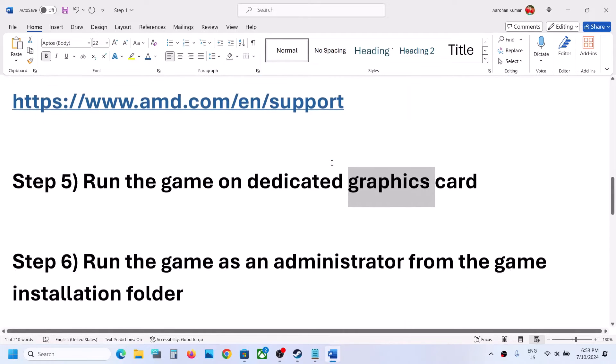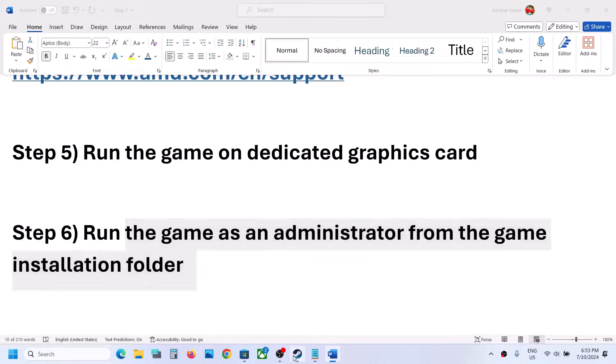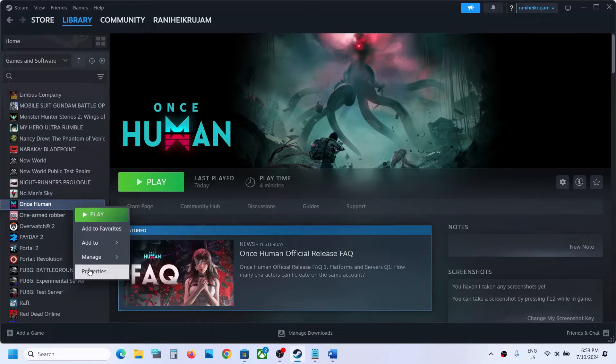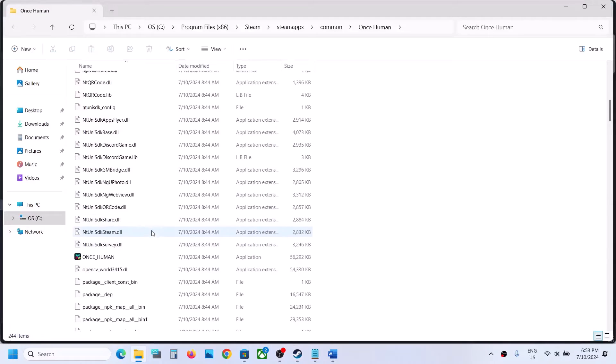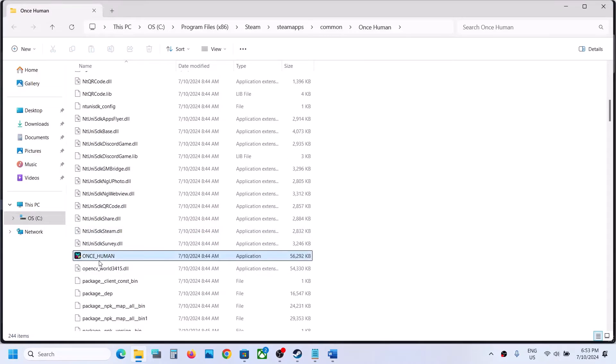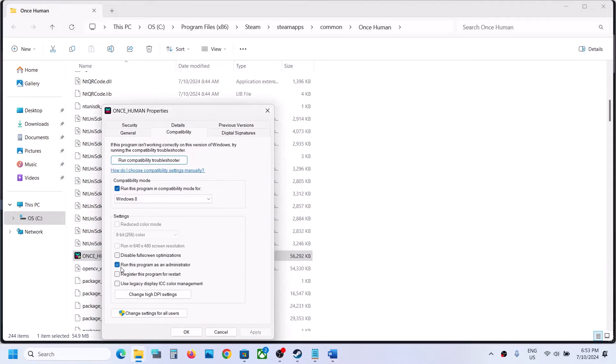Next, run the game as an administrator from the game installation folder. Right-click the game in Steam, select Properties, then Manage, then Browse Local Files. Right-click the game EXE file, select Properties, go to the Compatibility tab, and put a check on the box that says 'Run this program as an administrator.' Hit Apply and click OK.